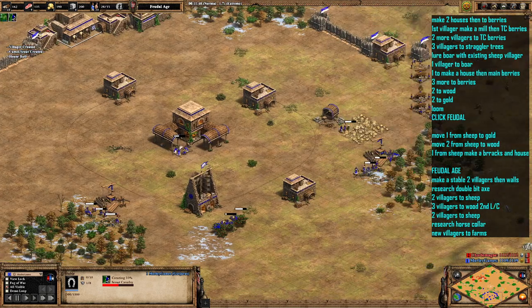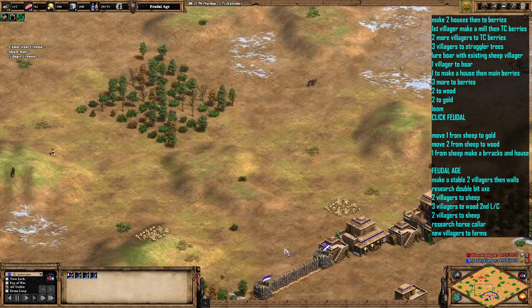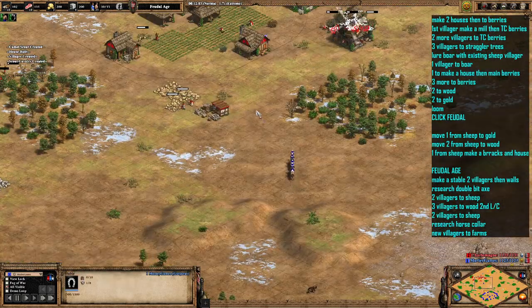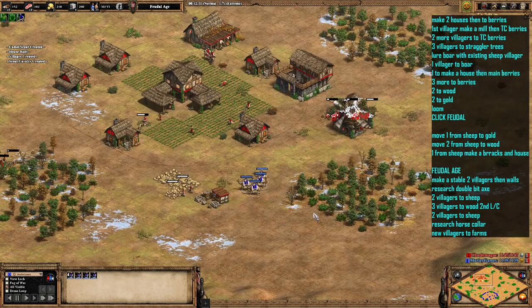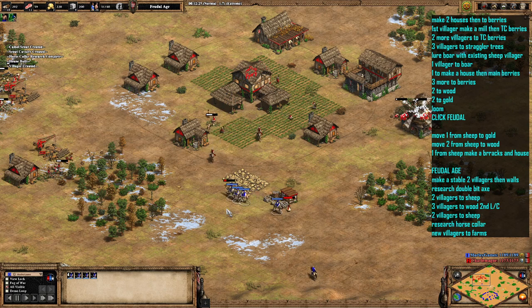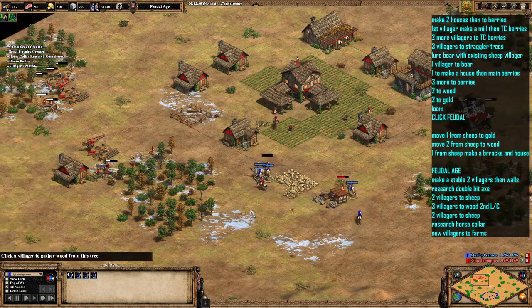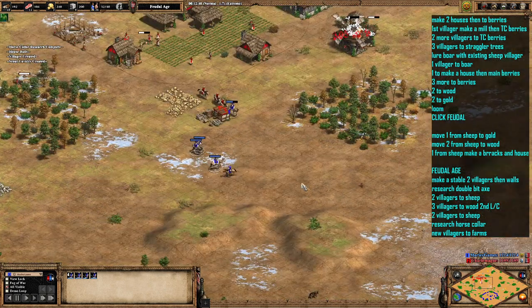If you want to make sure you can wall up a little bit sooner, you probably want to go for a 20 pop build. As you can see, we've just made three and then we go short before adding some normal scouts — just got another one coming in now, so we should have quite a decent collection of them together. I'm going to look and see if we can do an 18 pop scout build which we can then add camel scouts into.